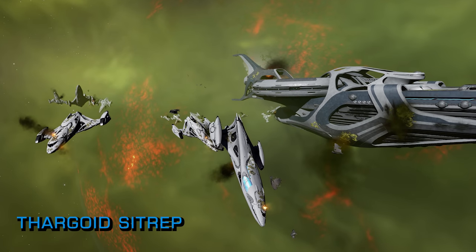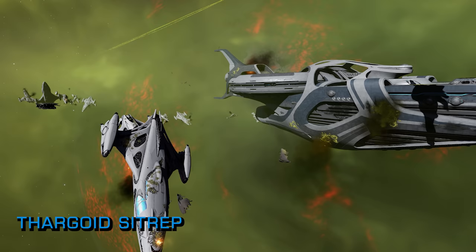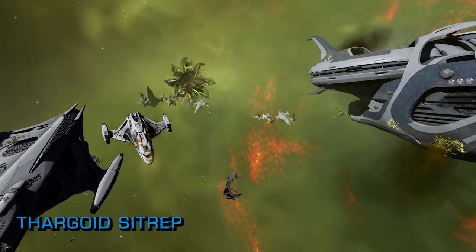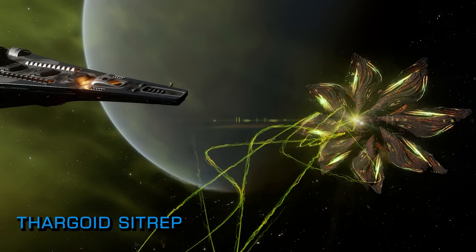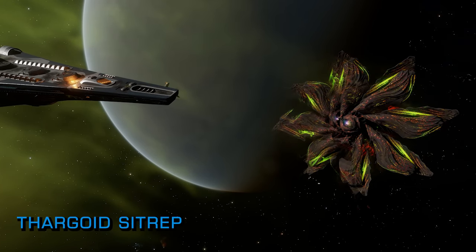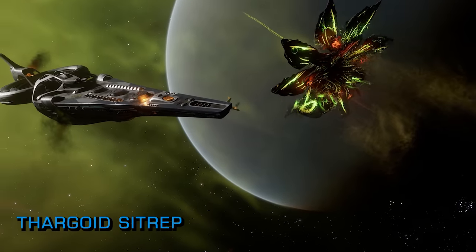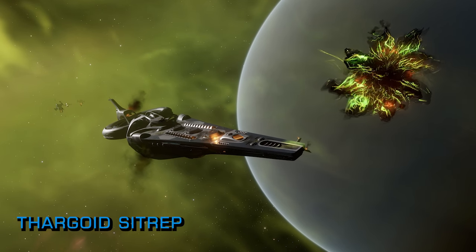As the emergency relief forces of Operation Ida and Post Disaster Evac sprung into action, they were backed up by the defensive forces of the AXI as well as legions of independent commanders providing evacuation and anti-xeno support. When anti-xeno weaponry arrives into a Thargoid emergence of this type, it is typical that the introduction of huge quantities of firepower rapidly sees its doors closed with the alien menace sent scurrying away.